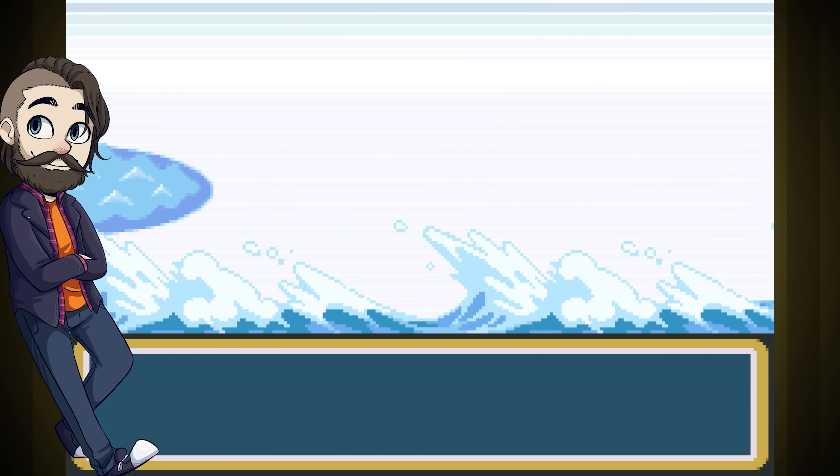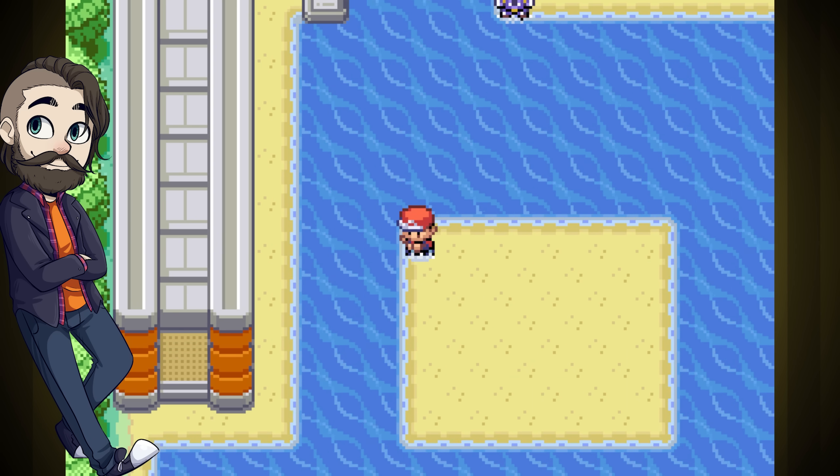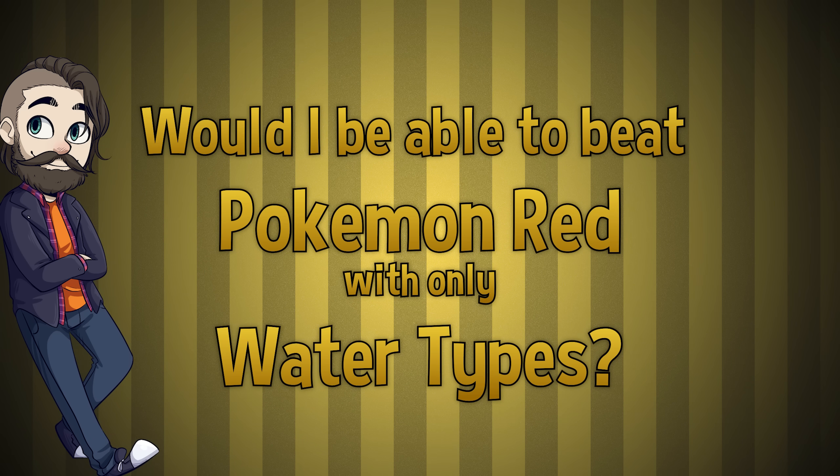Pokemon Fire Red with only Flying Types was real fun. Let's follow that up with another type-specific run. Today we figure out: can I beat Pokemon Red with a team of only Water Types? You know the drill from the Flying Type run — we can only use one type. With the Flying Type run there were maybe 10 Pokemon to choose from, not counting whole evolutionary lines. With Water Types, I think I'm seeing 16, so with only 6 to pick for a full team, I've got some choice and I'm looking forward to this.